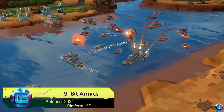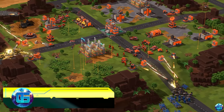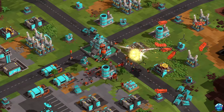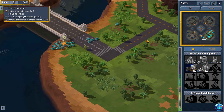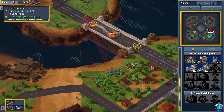Nine Bit Armies is a retro strategy game with a single player campaign, destructible environments, construction, a large number of units, and mod support. The game features two story campaigns with 30 missions, cooperative and competitive multiplayer, as well as full mod support, allowing players to create maps, units, game modes, and their own scenarios.